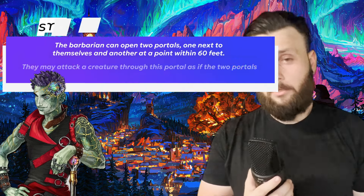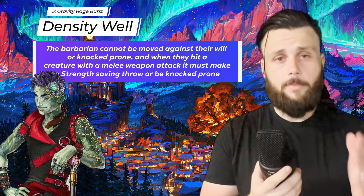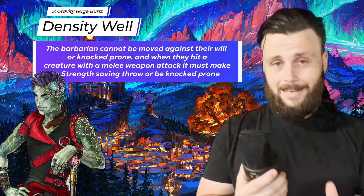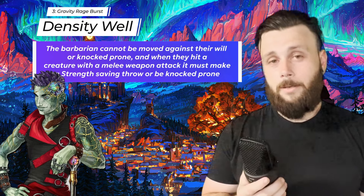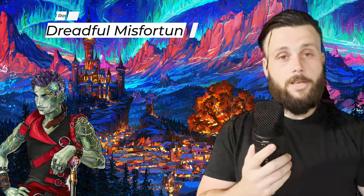With three on the dice, we're back to gravity and now we have Gravity Well. Triggering this with the Chaos Burst means the barbarian cannot be moved and cannot be knocked prone. When the barbarian makes a melee attack against somebody, they have to make a Strength check or they're also knocked prone.